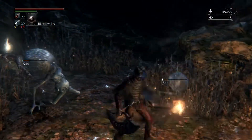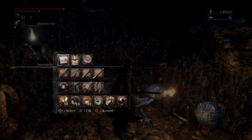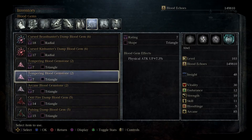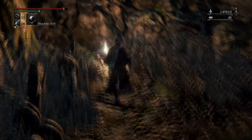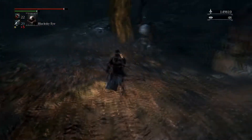These guys here can be a little annoying because they do have arcane spells. Maybe it is only arcane though. That was a physical one, I believe. So I think they drop either physical, arcane, bolt, or fire gems, and you can get them pretty early, so if you do need triangle gems, that's a pretty good place to get them.